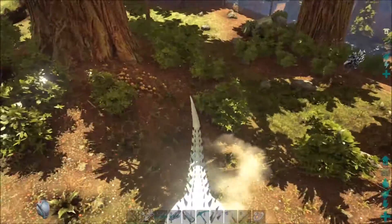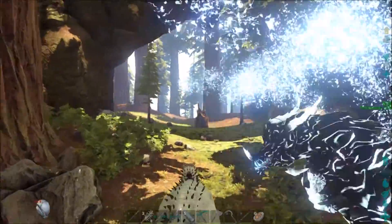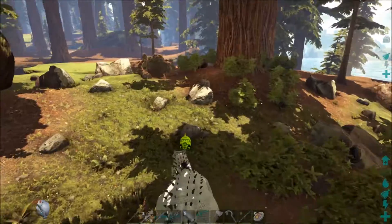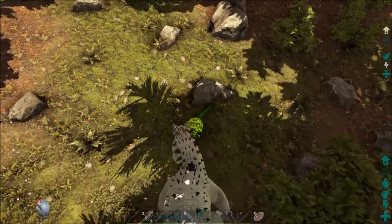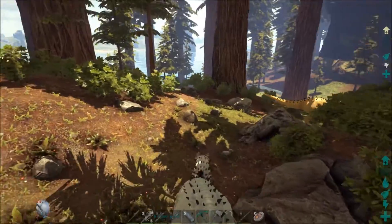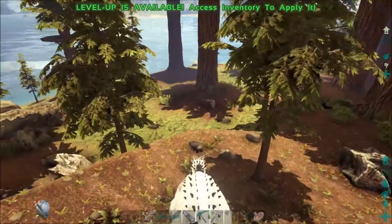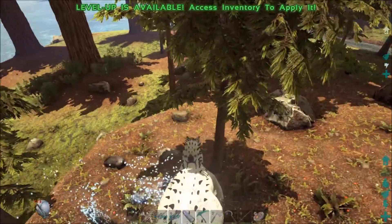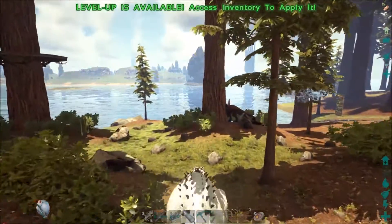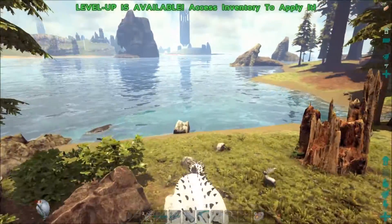I'm gonna have my guy follow me. I didn't know I could ride it without a saddle - that's awesome! I'm gonna take him home. I didn't expect this to be part of my episode, but I just got an indominus rex and a nemesis! Let me see what his bite power is - 6,000, and I haven't even done any leveling up on that yet. I haven't seen much of him on servers before so I'm going to take him home. I don't want to mess with the dodos - I'll come back for them on the next episode.